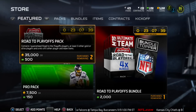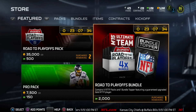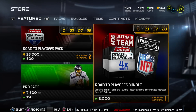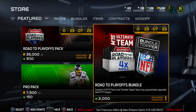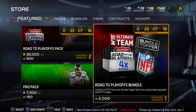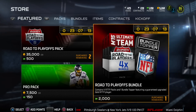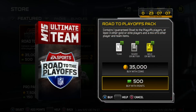I'll only be opening two Road to the Playoffs packs. There is a bundle of four Road to the Playoffs packs and one bundle topper, but unfortunately the topper is only a gold Road to the Playoffs player. They haven't been throwing in elite players this year — they're conserving the elites to make them more valuable. That bundle is about 20 bucks.